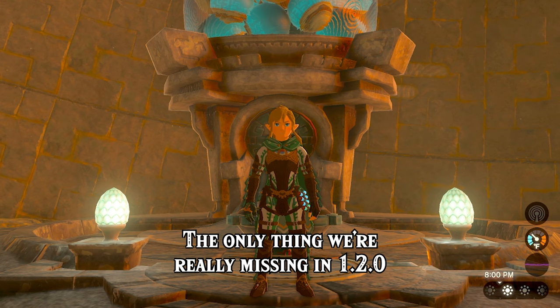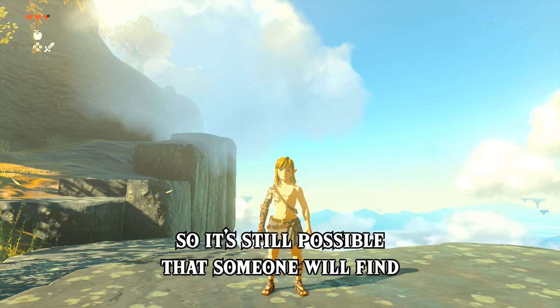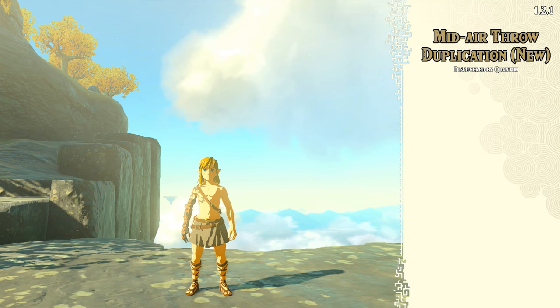The only thing we're really missing in 1.2.0 is the ability to duplicate creatures. And finally, we have our latest version, 1.2.1. This version came out pretty recently, so it's still possible that someone will find a better item duplication glitch, but honestly at this point I wouldn't hold your breath. So for now we have the new version of mid-air throw duplication, and if you've seen my previous video on this, this is an updated and easier method.